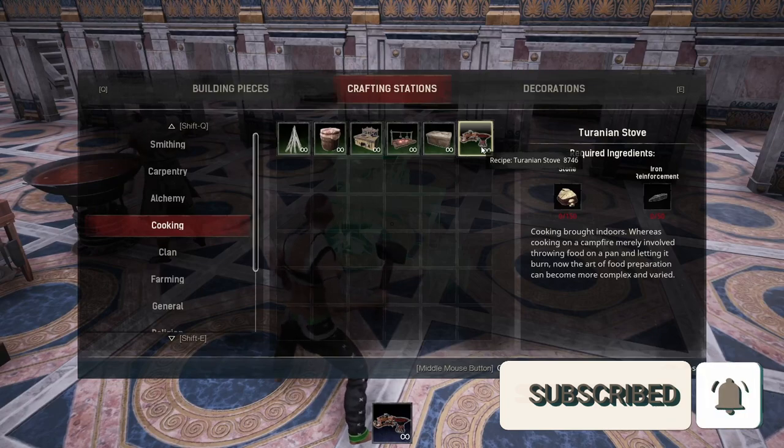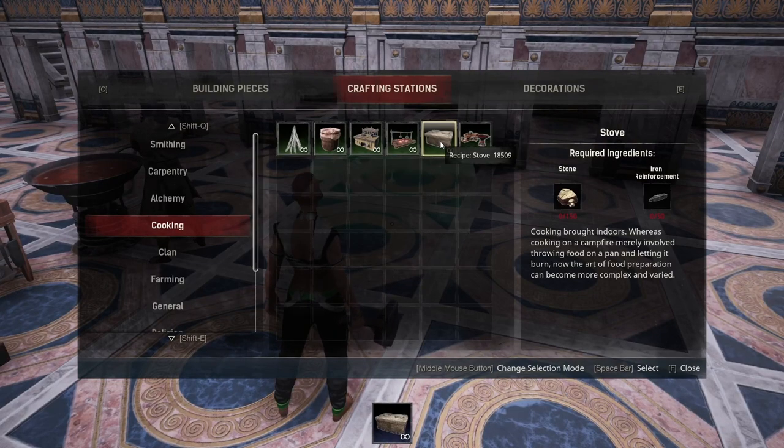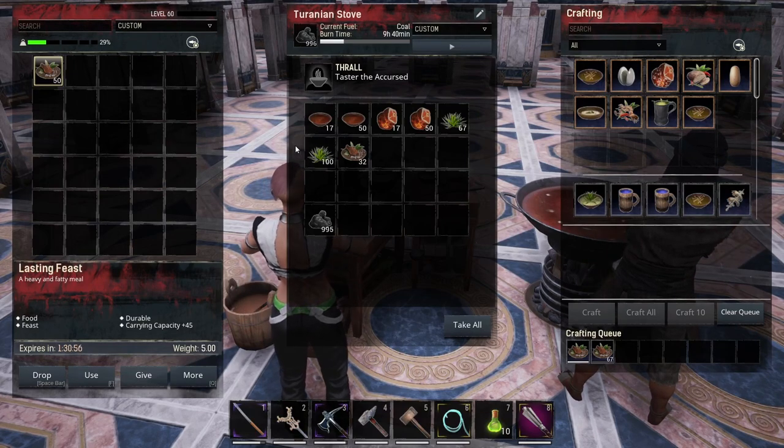The Terrainian Stove is going to cost 150 stone and 50 iron reinforcements — the same cost as the regular stove: 150 stone and 50 iron reinforcements. That means this is essentially the same stove as the regular stove.